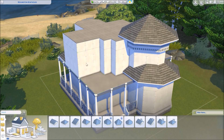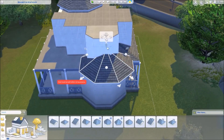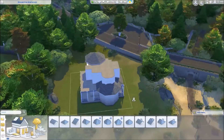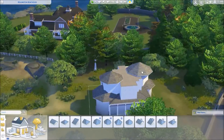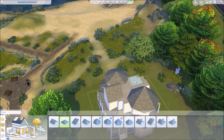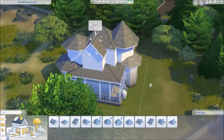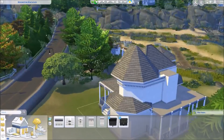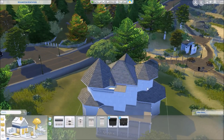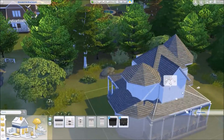This is more of a Victorian-looking house. I tried to use the new roof options we got through the patch — those are available with the base game since they came with a patch. We have octagonal and round roofs, and I had to test those here. I also used the new wallpapers and all that kind of stuff.